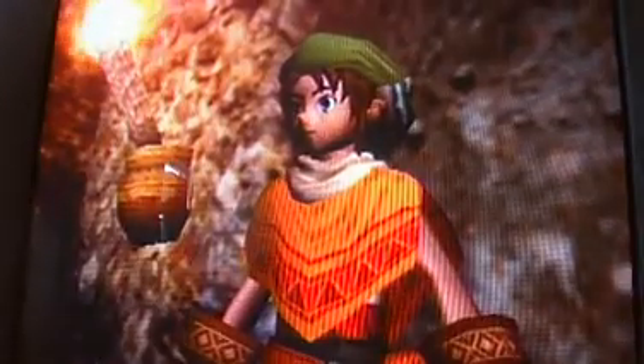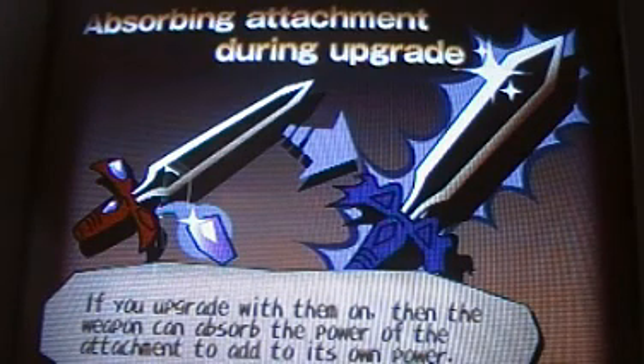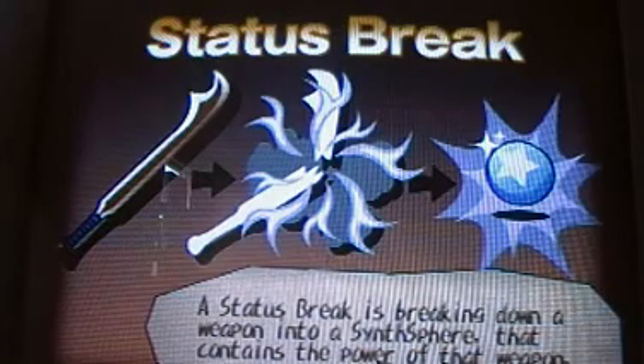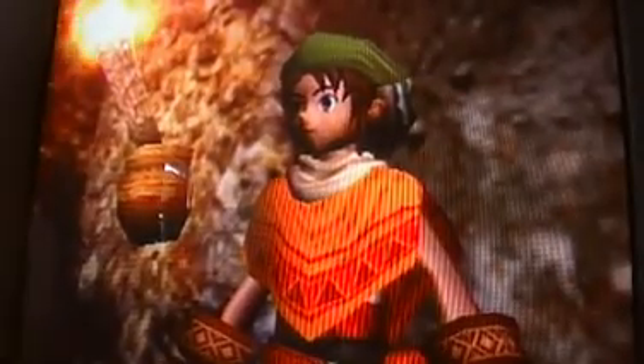Excuse me. I told you to buzz off! I don't want to listen to you! Go! Shoot! I know how to do a charge attack! I already explained that to people! This is another thing where people think it's Zelda — that second sword looks like the Master Sword. And yeah, this tells you about status breaking. You basically destroy your weapon to get a sense for all the attributes in it. So we've already been through this. Go away! I hate that guy!